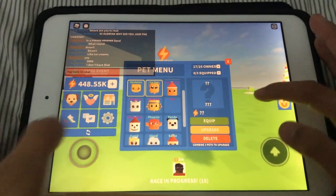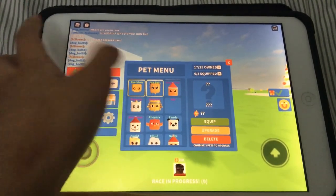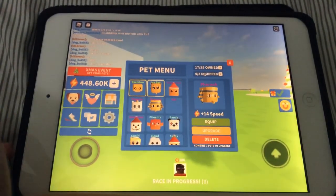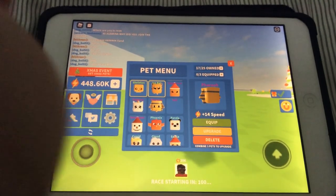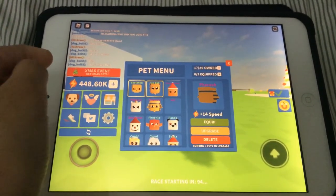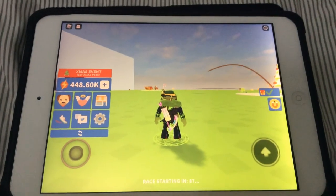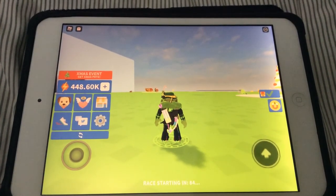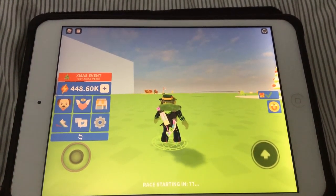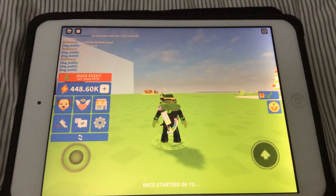Okay, the pet giveaway will be my Pejaro — yes, I'll be giving away my Pejaro. Please friend me and join me if you want this pet. Also, if it's February 20 and nobody has gotten the pet, it will never be given away, so hurry up.